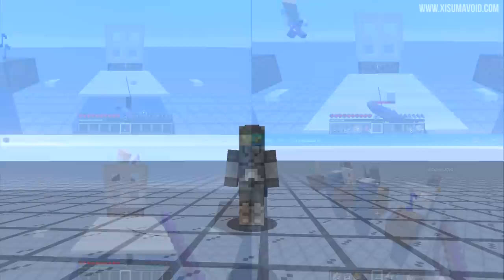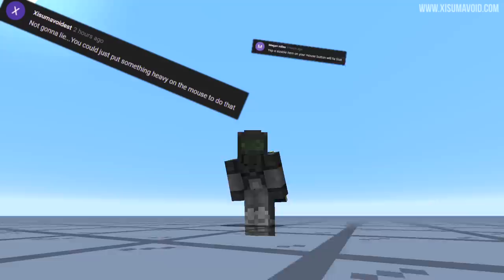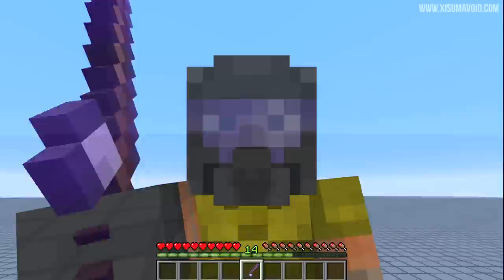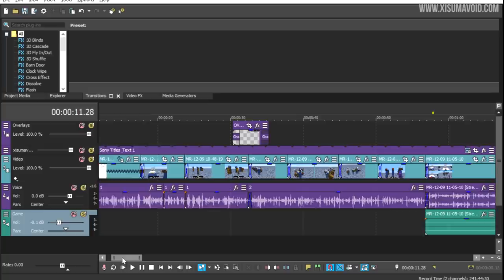It is absolutely bonkers. Now when it comes to auto clicking, if you suggest using a clicker, people will comment telling you you should have just unplugged your mouse. If you tell them the unplug-the-mouse trick, they'll tell you you should have used the clicker. And some people are big fans of putting a weight on the click key apparently. But none of them can do what this does — allow you to be inside of the game, clicking away, and then just alt and tab out and start using your computer for something else, like editing this very video.